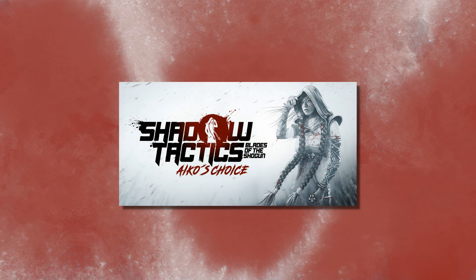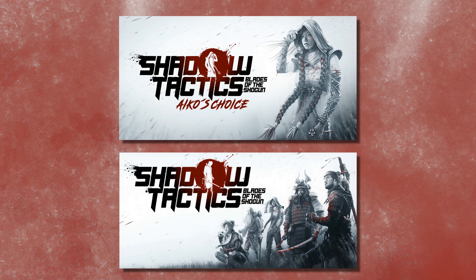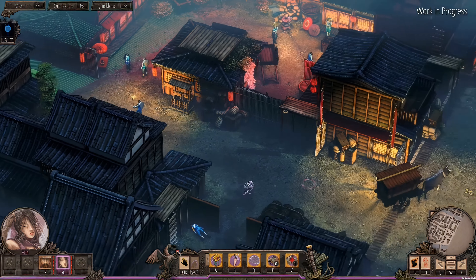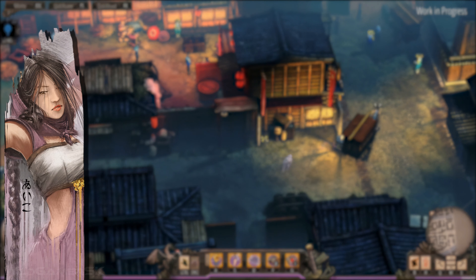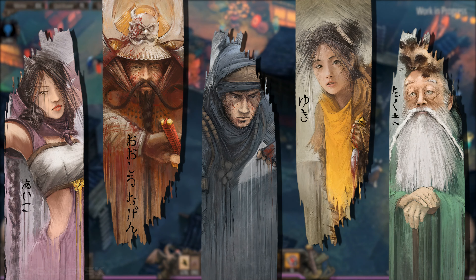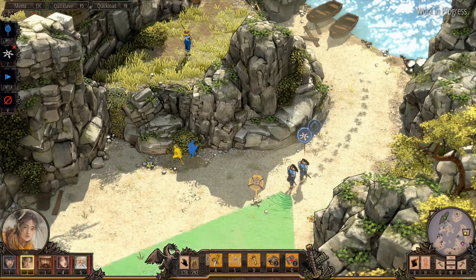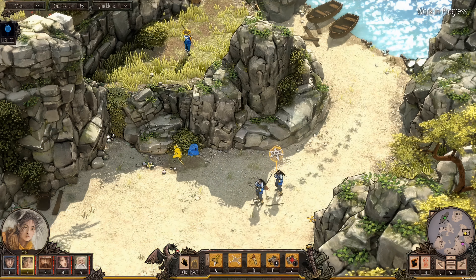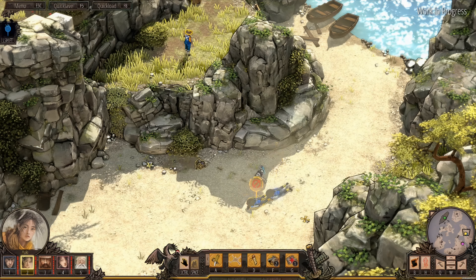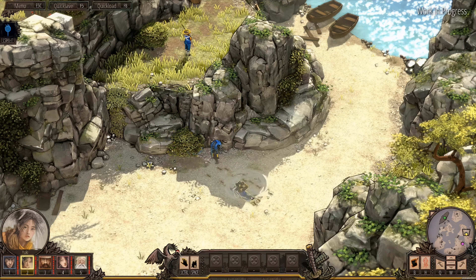Aiko's Choice is a brand new standalone expansion to Shadow Tactics, our beloved strategy game that we made five years ago. It's set in Japan around the Edo period and you take control of Aiko, who is one of the characters in the main game, and her deadly assassin friends, to hunt down one of Aiko's shadows from her past. The standalone expansion features three fully-fledged main missions comparable in size to the larger missions from Shadow Tactics, set in brand new awesome environments. Additionally, we have three shorter interlude missions, which I will tell you a little more about later.